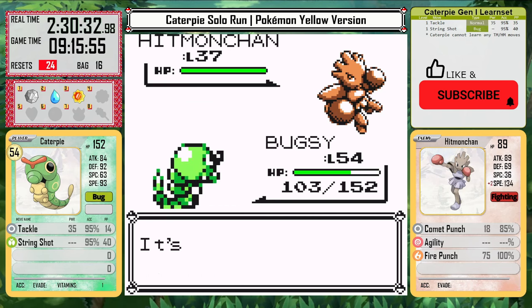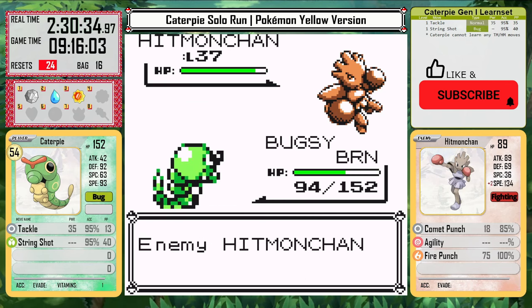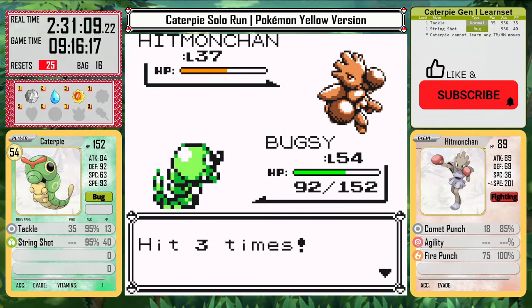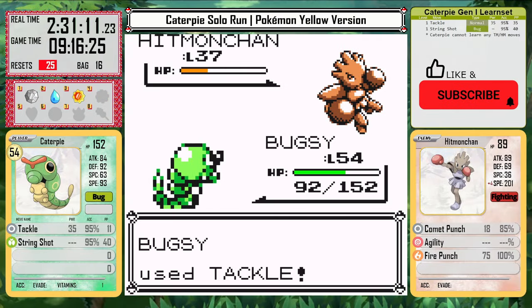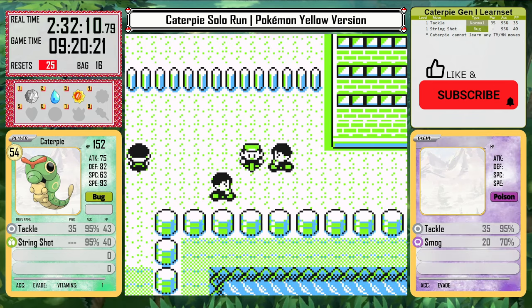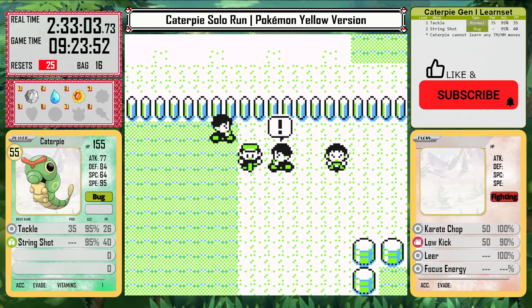However, the leader here gets an early burn with his Hitmonchan on the first attempt with Fire Punch, which gives me one reset. But without the burn, it's really not a problem — he doesn't have good AI so he doesn't know how to use that every time. Now I think the quickest way to get to Fuchsia City is probably taking the bike route. I need to fight these trainers anyway, and the experience here is going to be really nice.